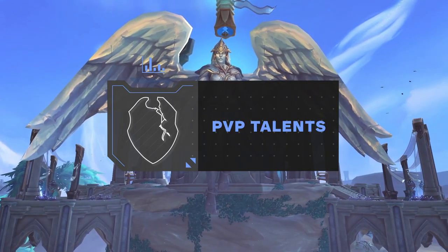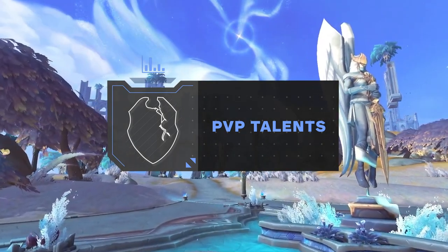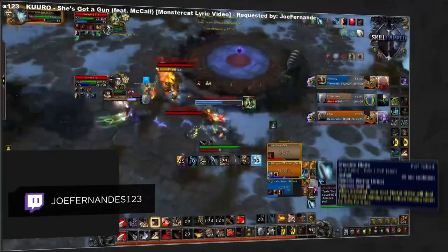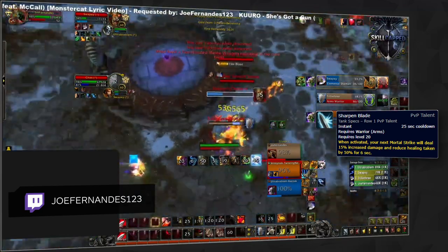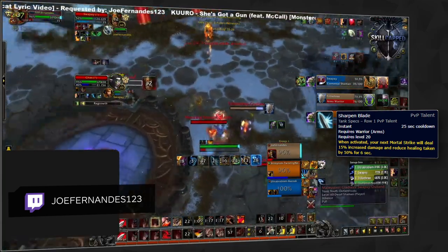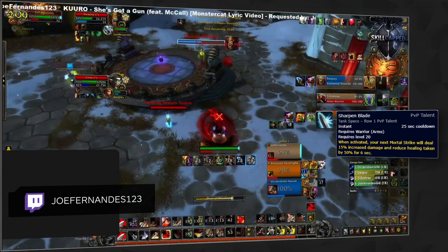Moving on to PvP talents — 9.1 had a couple of new ones which didn't really add too much, but overall Arms Warriors have a strong amount of powerful PvP talents that you can utilize and change depending on the matchup. Sharpen Blade is one talent that you take nearly all the time, being a great offensive tool. It gives you extra pressure, but more importantly you will use it to reduce incoming healing from the enemy team.